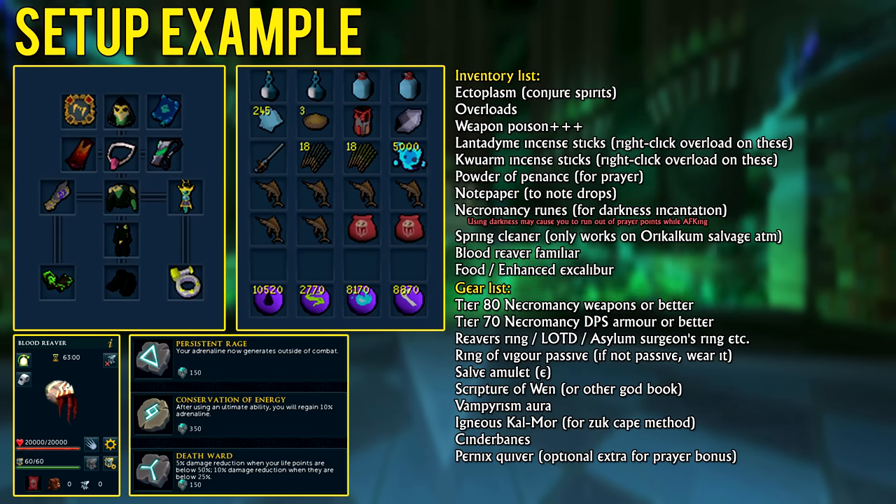Inventory-wise, don't forget to bring your overloads and lantadyme incense sticks to increase their duration. You also want to bring powders of penance for unlimited prayer when using the Soul Split curse. Finally, relic-wise you're going to need to have the Persistent Rage archaeology relic power, otherwise this method won't work properly and you'll have to teleport out to get adrenaline every single kill. Having access to Death Ward and the Conservation of Energy relic power is also very useful.